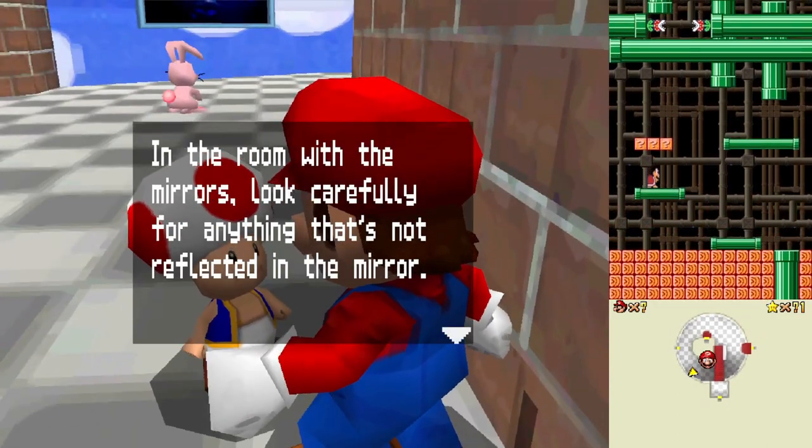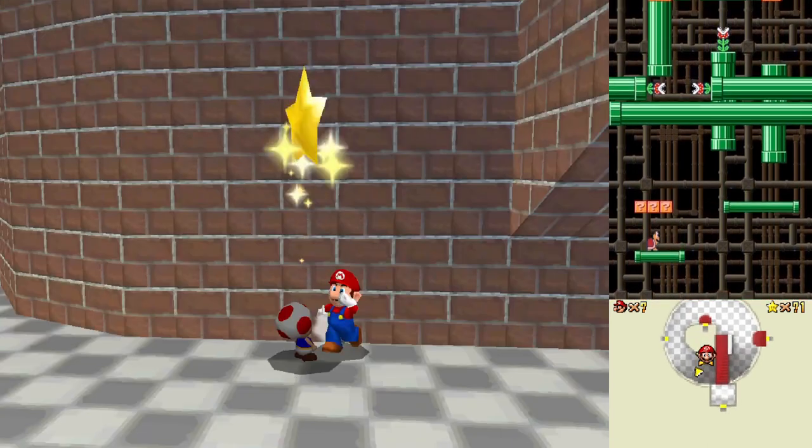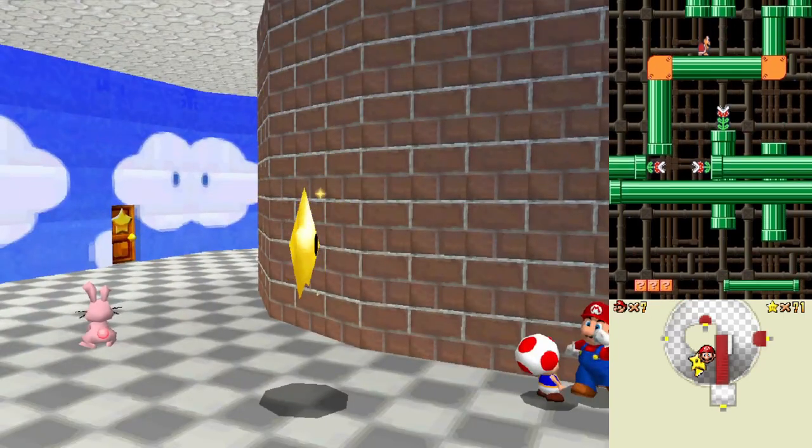'In the room with the mirrors, look carefully for anything that's not reflected in the mirror.' Right — so that's just telling me how to get into Snowman's Land.